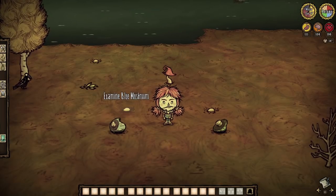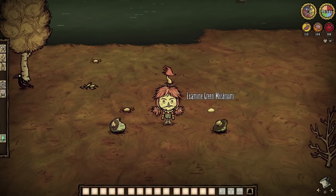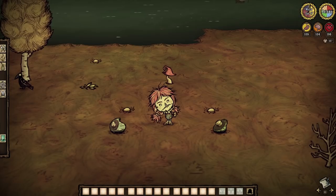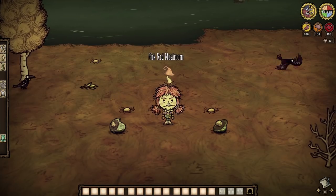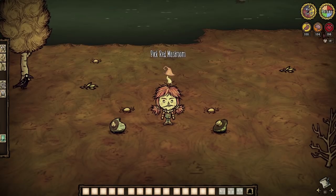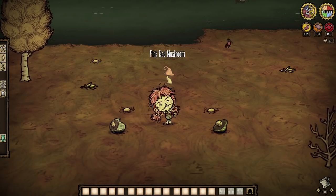To continue, the deciduous forest is fully capable of housing red, blue, and green mushrooms all at once, which makes it the only biome up above capable of such a thing. It's unique and insanely helpful, obviously, as blue caps can serve as healers, green caps as sanity restorers, and red caps as veggie fillers for all your meals. Shrooms for days, my friends.